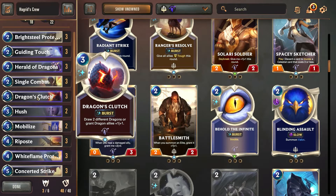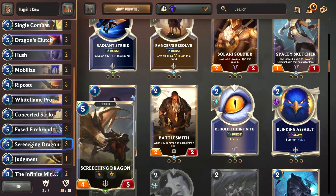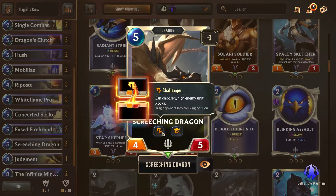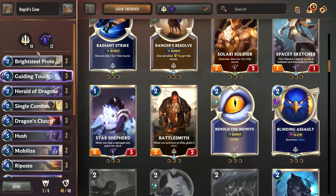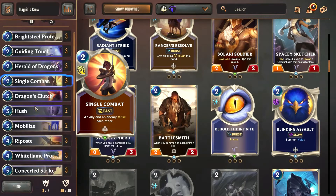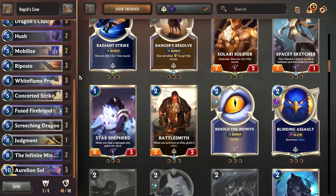Let's talk about dragons a little bit. I think thematically dragons are really, really cool. They offer a different flavor that we haven't had before. Obviously we're going to get more when Shyvana is released and we'll get some more from Demacia besides the Screeching Dragon. The concept of Fury is also pretty cool — when you kill a unit, it grants them +1/+1. The synergy with Demacia works really well because we can barrier them with things like Riposte and Bright Steel Protector, and then use single combat, Concerted Strike, and Judgment to get these dragons to be massive.